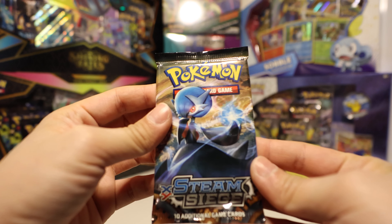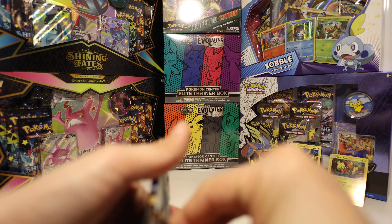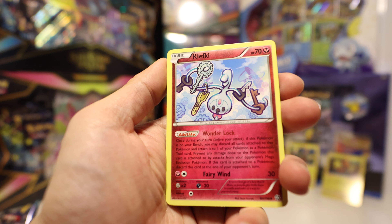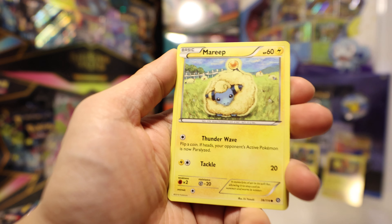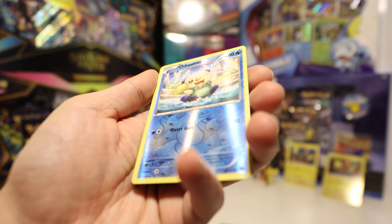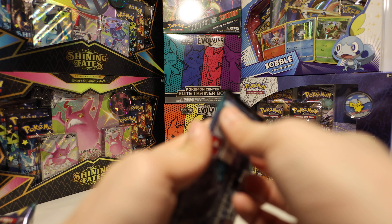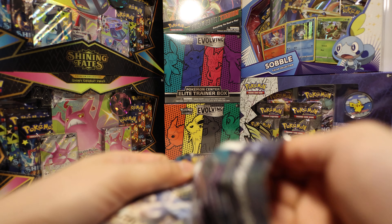Let's get X and Y Steam Siege next — three to the front this time, remember. Armor Fossil, Klefki, Dewott, Chimchar, Yanma, Mareep, Mantine — very cute — Meowth, Oshawott, a Reverse Oshawott — that's really cute — and a Primeape. No hits so far. As I mentioned before, these old boxes — hit rates, not that great.